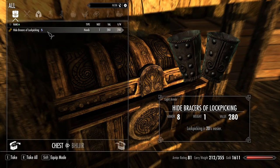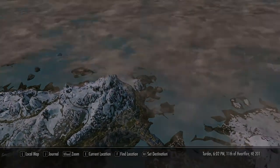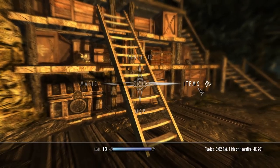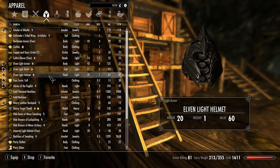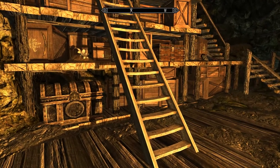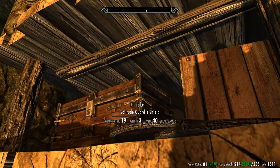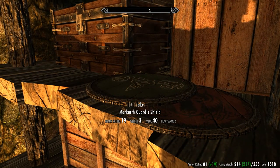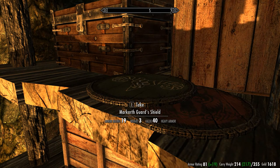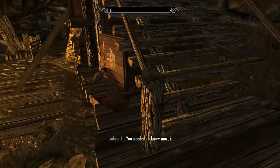We take the drought and all magic items. Lockpicking is 20% easier — let's see how that compares to what we've got right now. What are we wearing? Gloves of the Pugilist. So if we have to do any lockpicking from here on out, we'll put those on. We'll take that — free weight, 40 value. We'll take those.